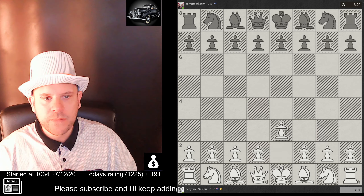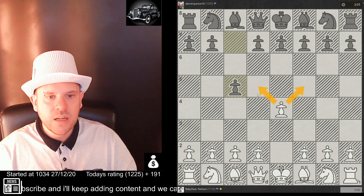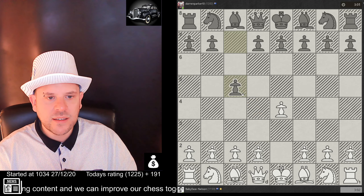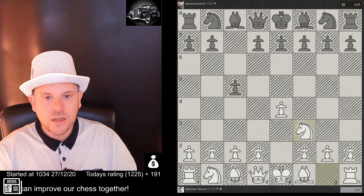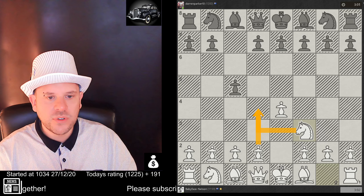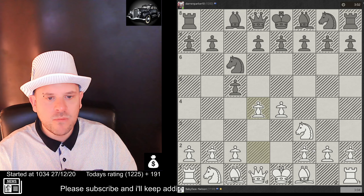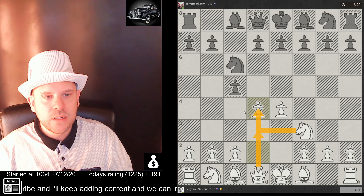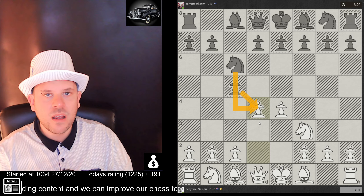I'm trying to control the center. He's trying to control this square; I want to go forward and control this square back. The Sicilian tries to control this square and I try to control mine back, so I'm preparing to push forward. I'm going to make that move anyway because I've got two defenders on the square and they've got two attackers.